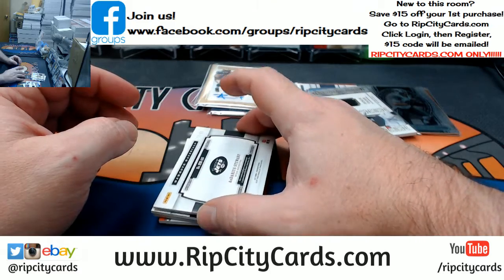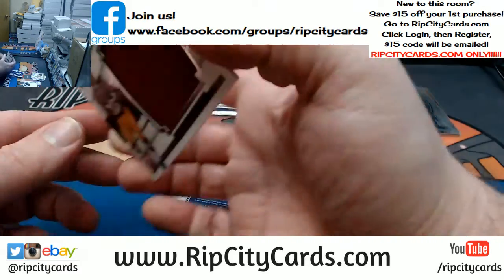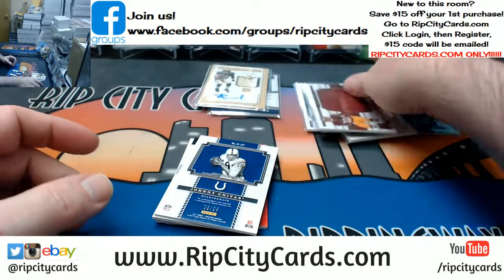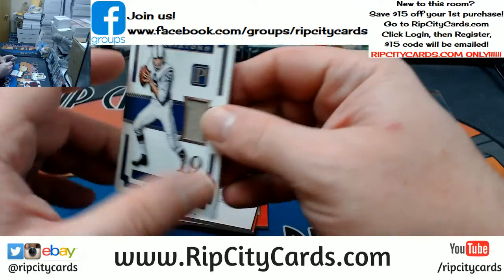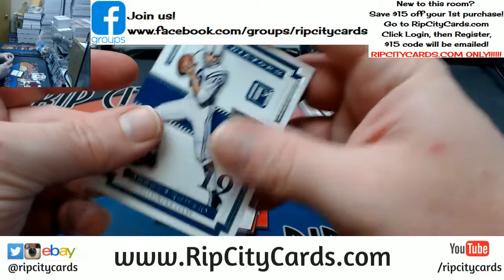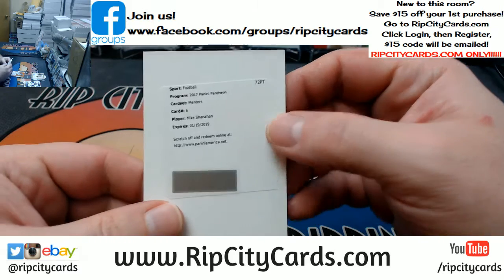Eric Decker metal card, 33 out of 50. We get 73 out of 99 Darius Stewart jumbo swatch. And 89 out of 99 P. Ryan Redskins jumbo swatch. A 23 out of 99 Johnny Unitas cult swatch. And a redemption for Mike Shanahan — Mentors.